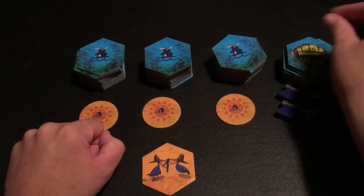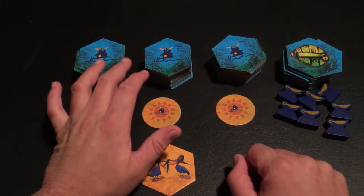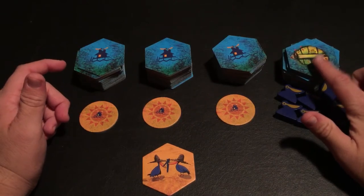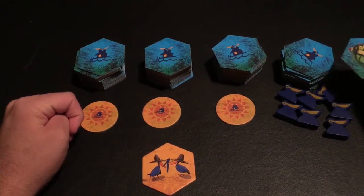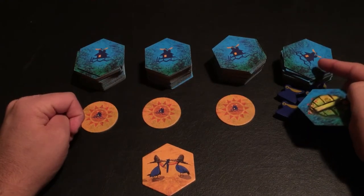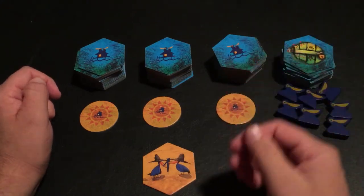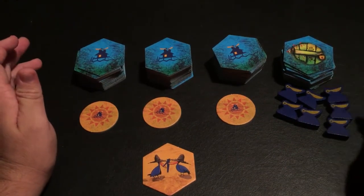This fourth stack will only be accessible at the end of the game. When all players have taken all the tiles from the three main stacks and can no longer draw from them, this locked pile gets unlocked. After that, everybody gets basically one more turn in the final round using these tiles. Not all of these tiles will necessarily be used up. You can also take bonus turns — it's possible to take turn after turn before another player gets to go, though it's not likely to happen too often.